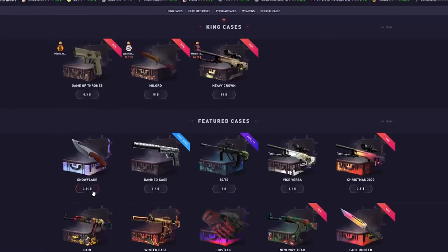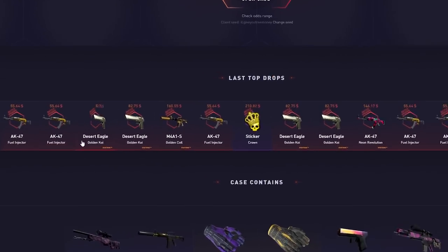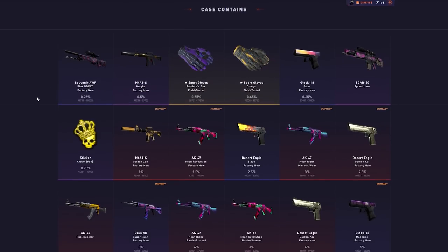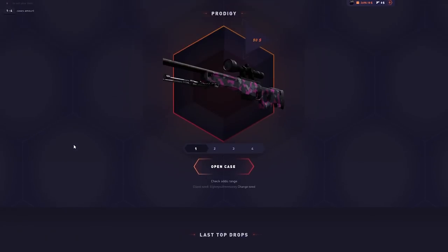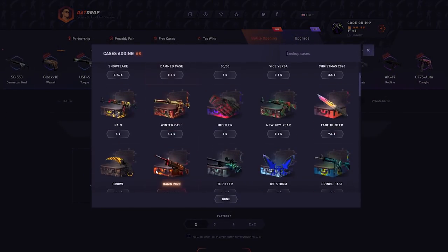Today we will be doing the Illustrate Prodigy case. Everybody knows Prodigy at this point — he is literally one of the biggest people in the scene in my opinion. I'm gonna do 50x off his case. The max item is a $1,350 souvenir AWP, the souvenir knight is there too, plus some gloves, and it will cost $2,500 to do the battle.